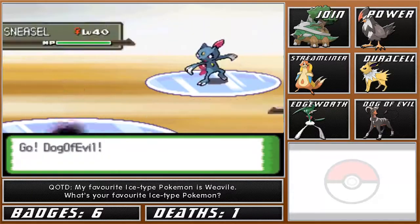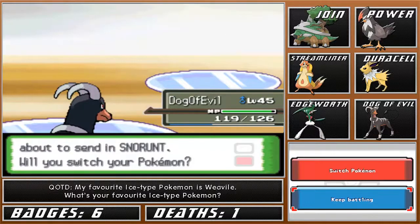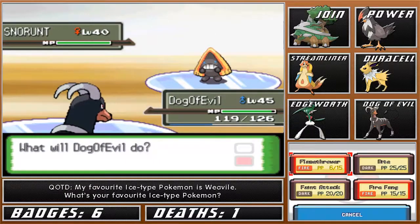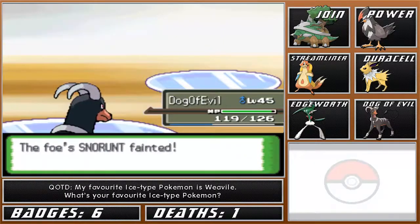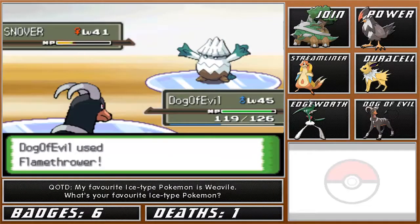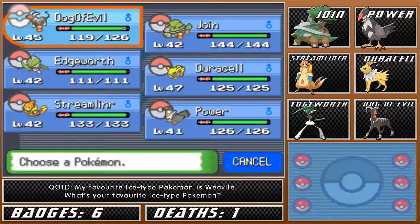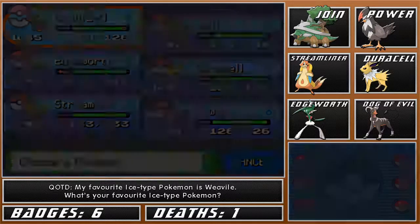Sneasel and a Snorunt. If you guys haven't noticed already, I think Pokemon Go, the new app for iPhone and Android, has come out. It looks pretty interesting. I don't know what you guys think of it, but I quite like it. I might get it, but I'll see what other people think of it first before I get it.